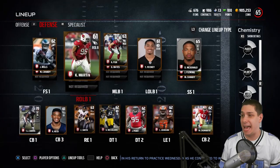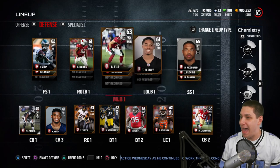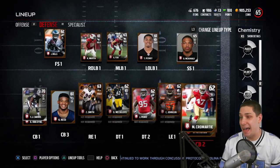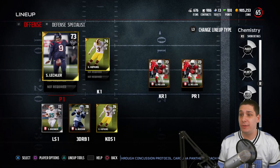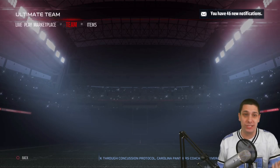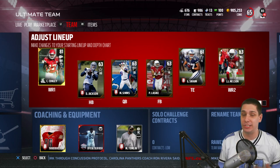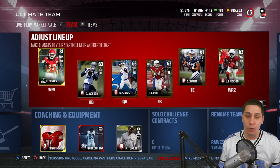Defensively, this is just a disaster. We really have nothing — we've got McDonald from a pack, and other than that it's horrendous. This is real bad on defense. We're going to have to score every drive just to have a chance. If we win a game we get to upgrade one position — bronze to silver, silver to gold, or gold to elite. But if we lose, we have to downgrade a position.